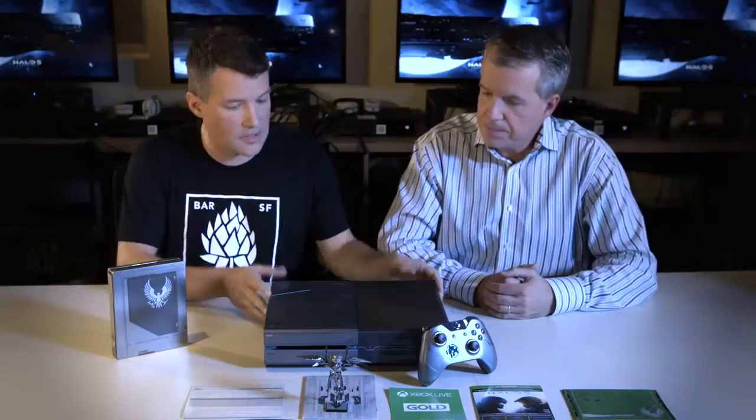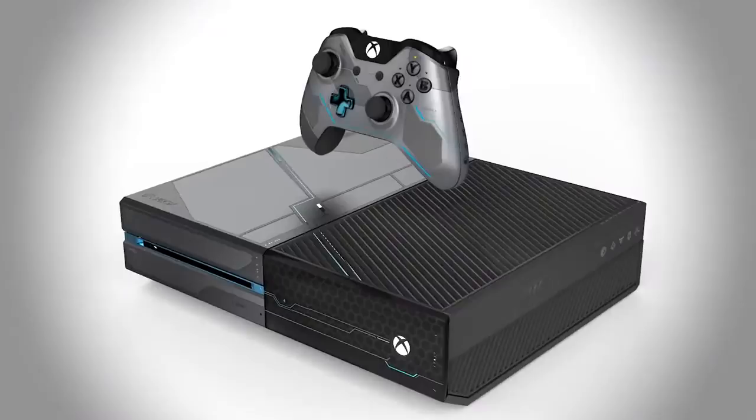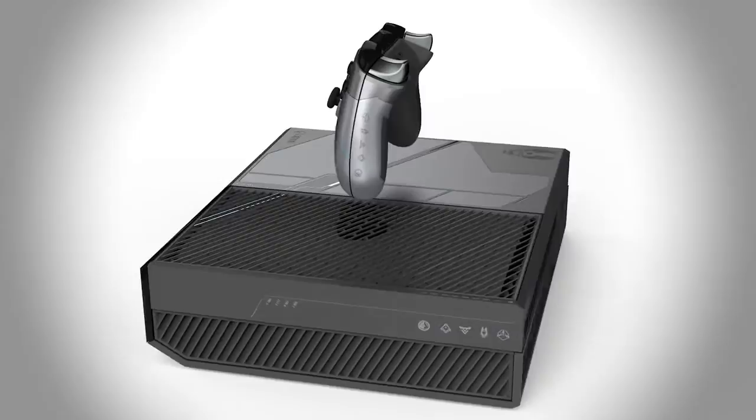This comes with a code for downloading the game on the 20th so that you're ready to play on the 27th — you get a head start. And then you've got this amazing console, which has been designed to mirror some of the design cues from Spartan Locke's armor and from across the Halo universe. You've got an awesome gunmetal gray, the etching of the UNSC logo, some blue highlights that run through the console, and a hex pattern on the front. There are also Easter eggs along the side.